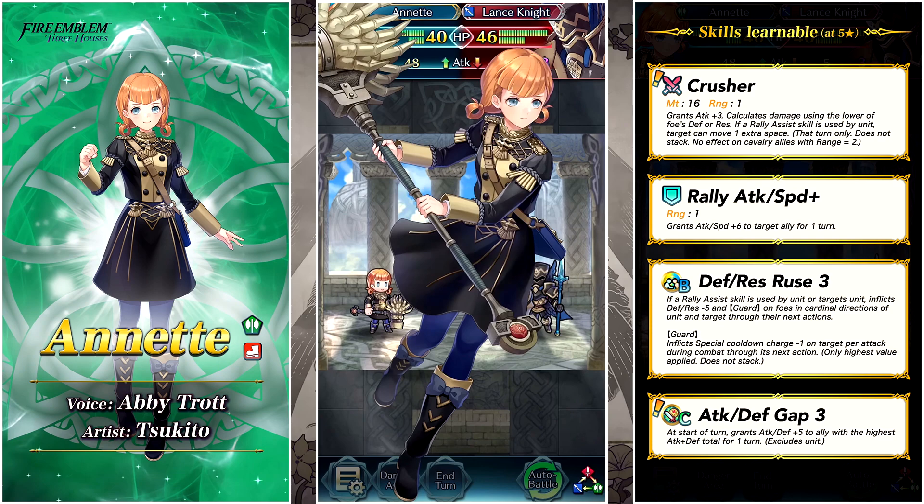She's probably going to shake up the meta a little bit and I'm going to be interested to see some team compositions people have with her in Aether Raids. Her assist is Rally Attack and Speed+, which is very good. In her B slot she has Defense and Res Ruse — really useful for inflicting Guard on a foe, which is great in modes like Røkkr Sieges to stop the foe from getting specials, plus Defense and Res -5 on them. In the C slot she's got Attack and Defense Gap 3, granting Attack and Defense +5 to the ally with the highest combined total — works regardless of range, even across the map.